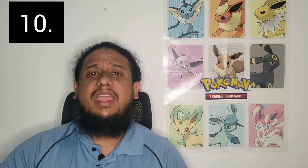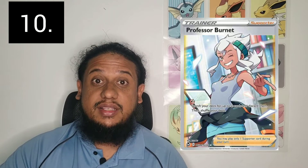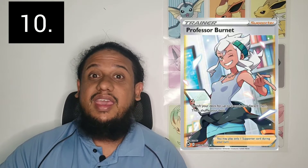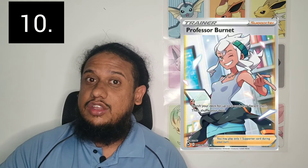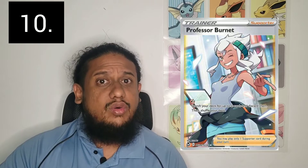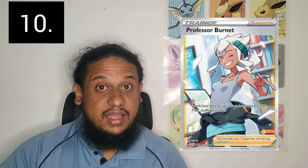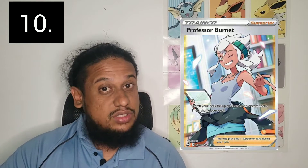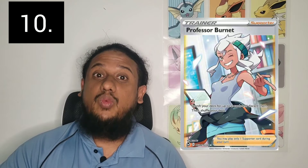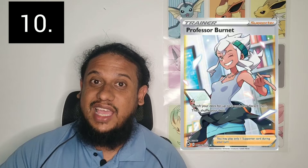Getting right into it — number 10, I want Professor Burnett. Ditching those cards to the discard pile, it has a few decks I'm considering using it in. For example, Regi Drago V Star, where you need fodder in the discard pile to use the various attacks, as well as Mewtwo V Union. I think Professor Burnett could come in handy in those types of decks.